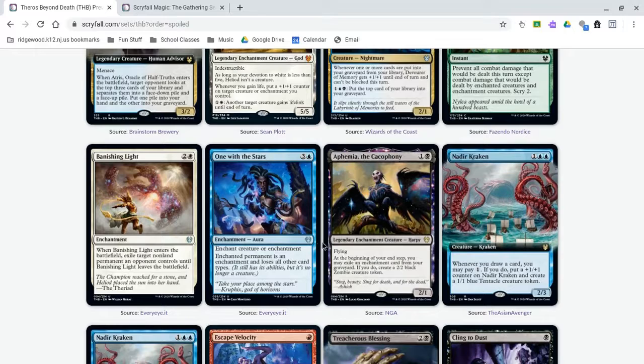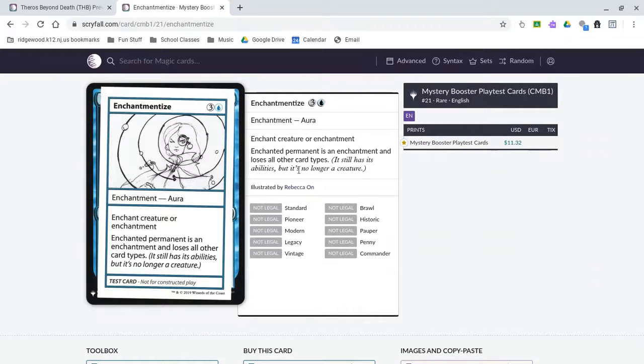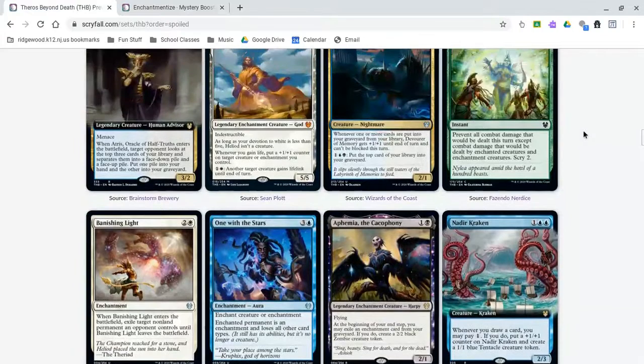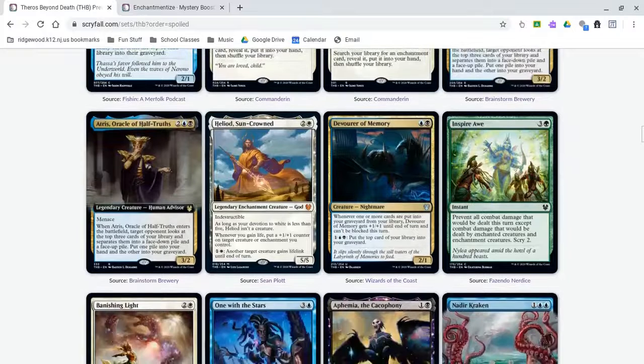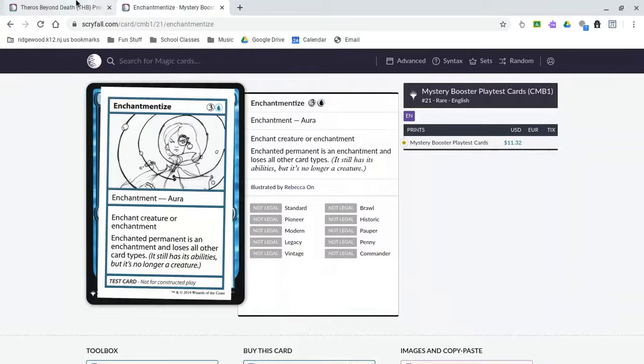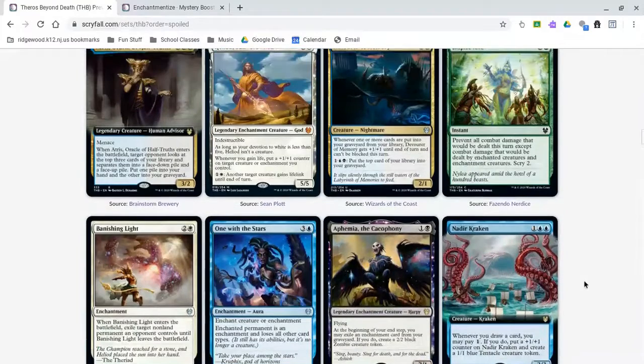The first card I'd like to point out is One with the Stars. This card is actually the same as a test card called Enchantment Eyes, which I thought was a very interesting design — Enchant Creature Enchantment, an enchantment that loses all of its card types. Same card. I'd like to point out that more test cards could show up as actual cards, and many of them are very cool. I especially like Gunk Slug and some of the others.